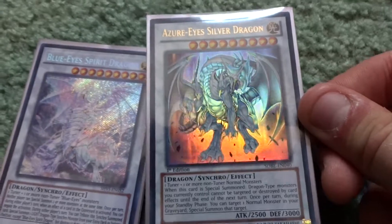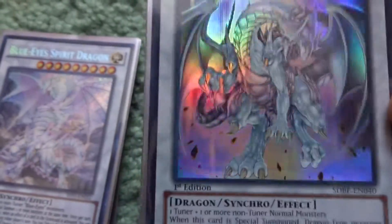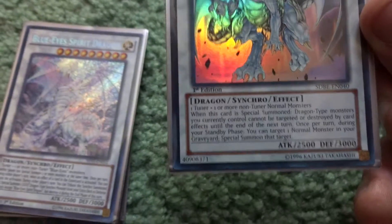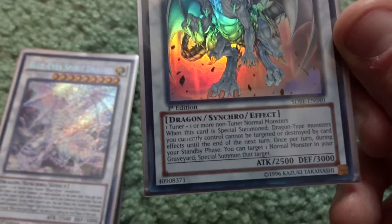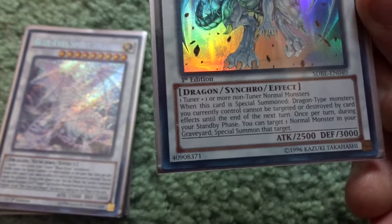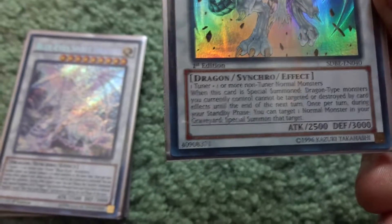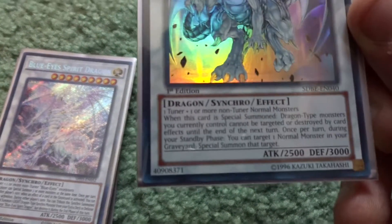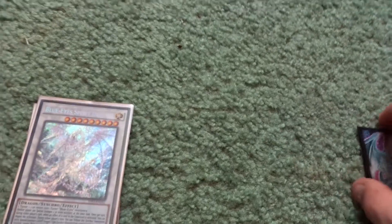Next is Azure Eyes Silver Dragon — it looks amazing in the light. It has 2,500 attack and 3,000 defense. It needs a tuner and non-tuner normal monster. It cannot be destroyed by card effects. When this card is special summoned, dragon type monsters I currently control cannot be destroyed by card effects until end of turn. Once per turn during the standby phase, I can target one normal monster in my graveyard and special summon it.